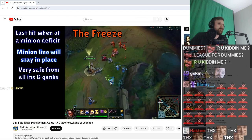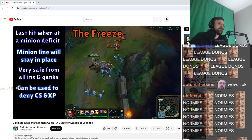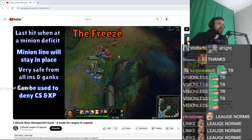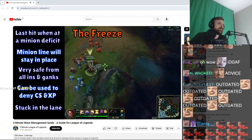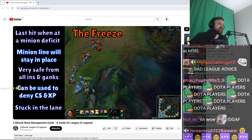If you're behind, it can keep you safe from ganks and all-ins and allows you to farm. And if you're ahead, it's a crippling way to deny your opponent farm and sometimes even experience depending on how far ahead you are. The downside to freezing, however, is that you have now committed to being in that lane for a very long time. This means that if the enemy team go for a dragon or herald, your opponent will usually have priority over you. In addition, it means they'll be able to roam and gank without any pressure from you.